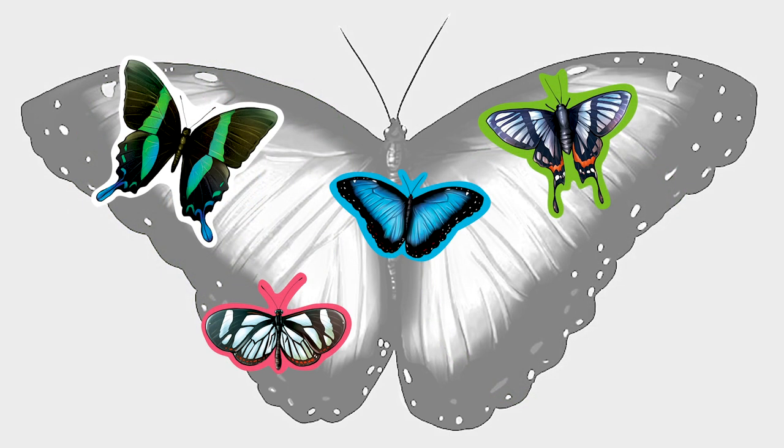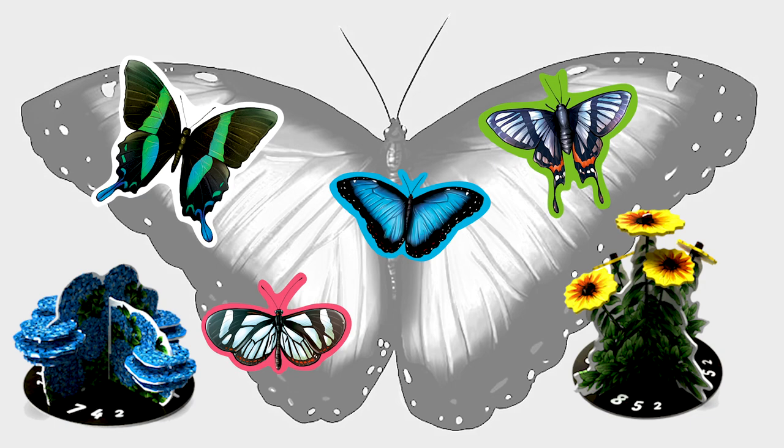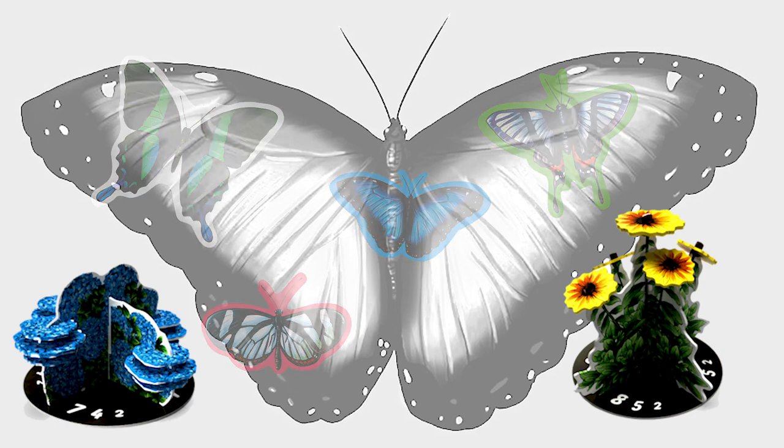Butterflies. Butterflies are used by players to earn nectar by placing them onto the stand-up flowers. We'll look at this more closely later on.